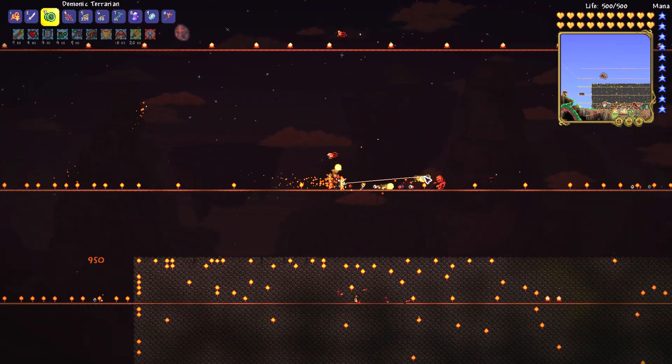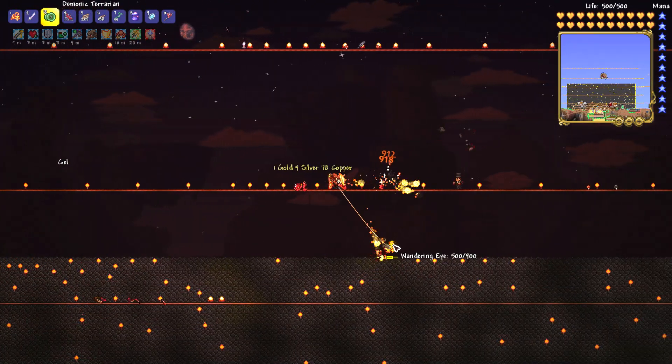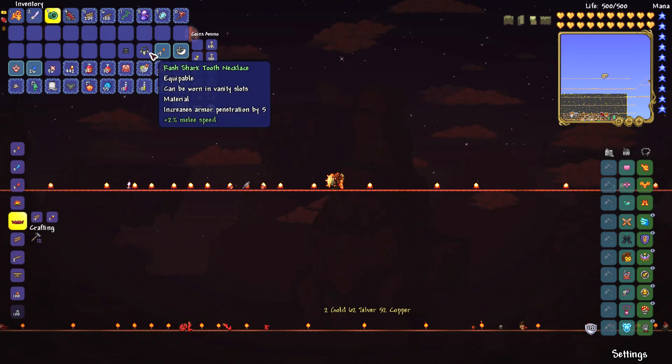So all you have to do to get the shark tooth necklace is to constantly kill blood zombies and dribblers during a blood moon. Make sure you make the blood moon count and kill every blood zombie and dribbler you find to get at least two of these.